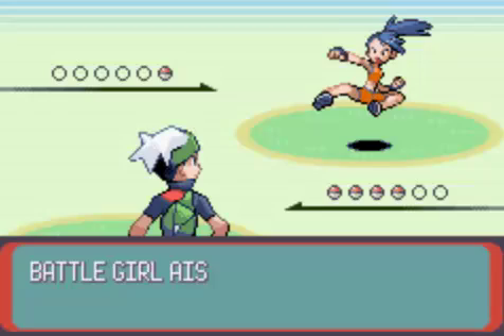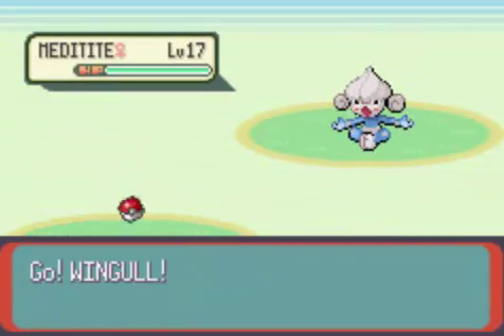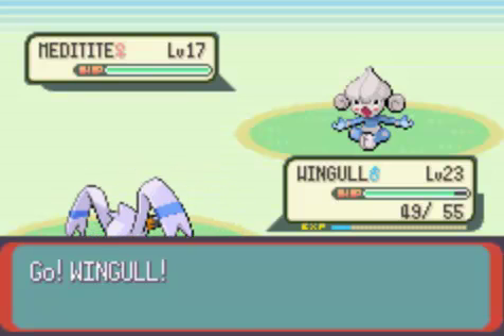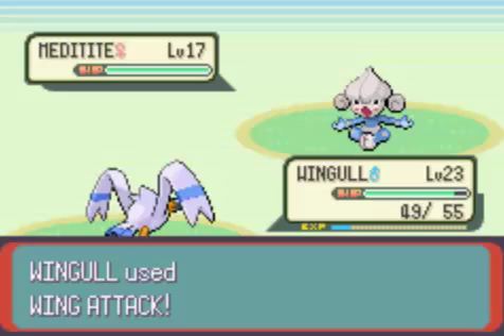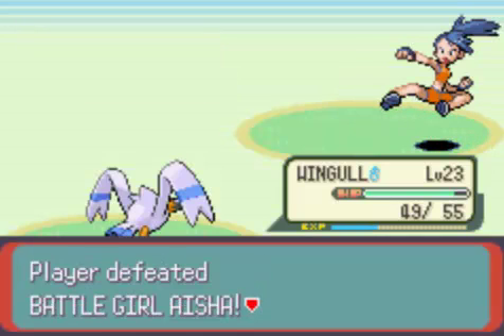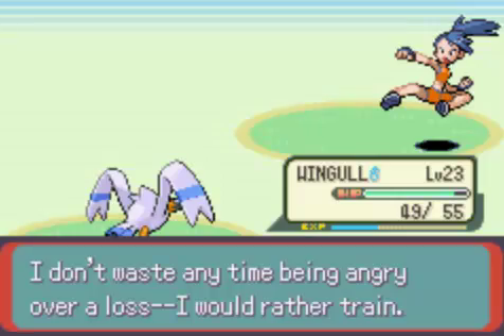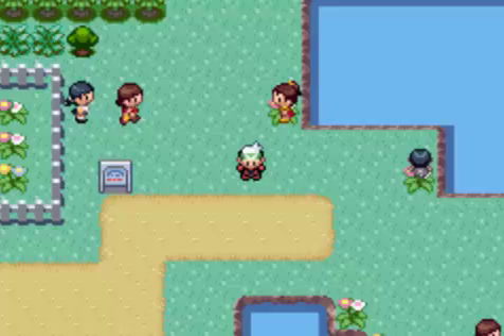Let's see — Battle Girl Aisha. And of course she has a Meditite, because why would she have anything else? Wing Attack should one-shot it if it doesn't Detect — which luckily it didn't. Yep, it one-shotted. 'I don't waste any time being angry over a loss, I'd rather train.' Well, I guess that's a good policy to live by.